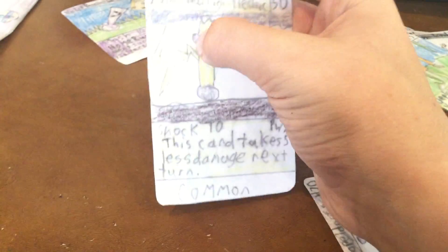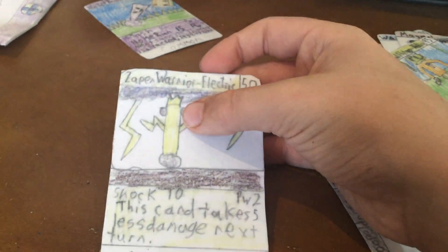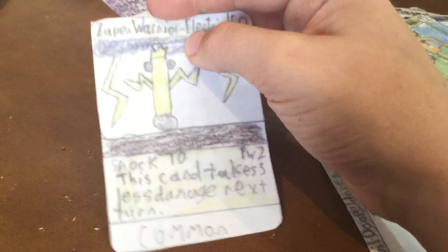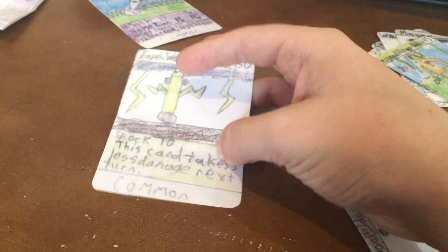The next one I made was Zappin' Warrior. This is going to be kind of like an archetype, like in Yu-Gi-Oh! And Chaos Galaxy TCG — by the way, check him out, he's the inspiration for all of this. Zappin' Warrior is Electric type with only 50 health but has a decent attack and doesn't take much power. There's going to be a lot of other Zappin' things in the archetype.